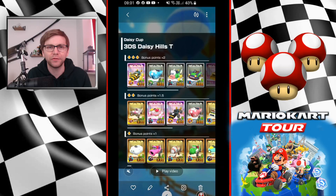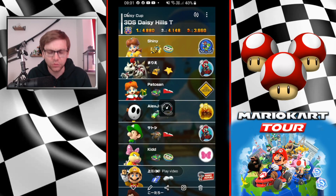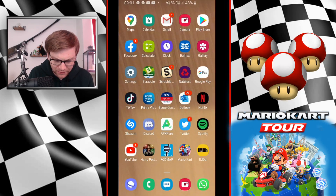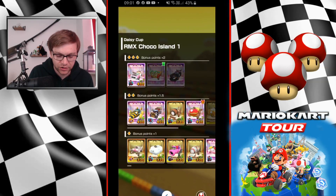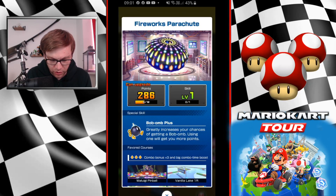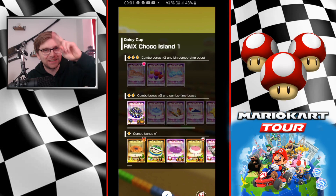Hopefully you guys get a good score — let me know your scores and setup down in the comments. Next we'll be looking at probably Shy Guy Bazaar and then finishing off with the more difficult Remix Choco Island 1, where we don't have a top-tier glider but hopefully Fireworks Parachute will do. That's all for this one — if you enjoyed it and found it helpful please leave a like, hit subscribe if you want to keep up with future content. See you guys soon!